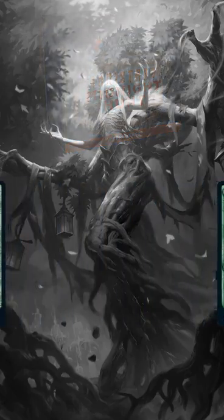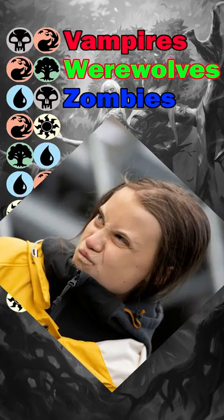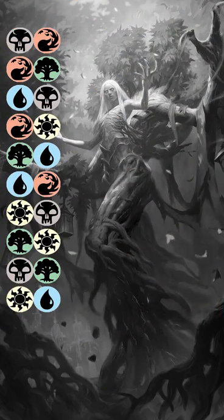Now, draft is where things get interesting. In draft, the tribal archetypes should be the best, but the simple minds of children love simple archetypes, and they will steal all of our good cards, so avoid building around creature types.